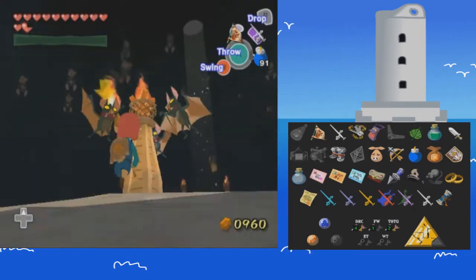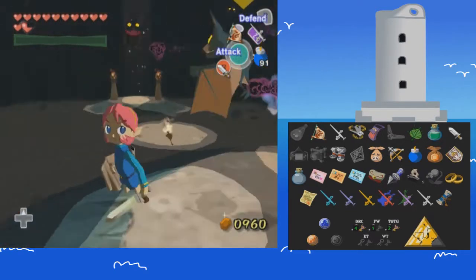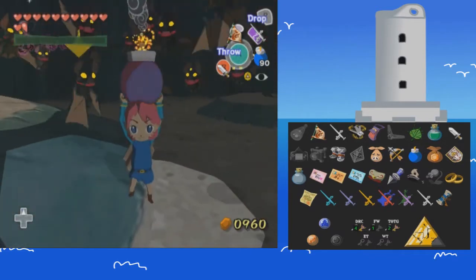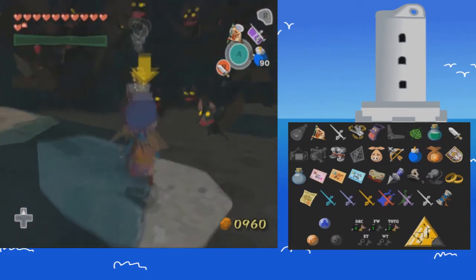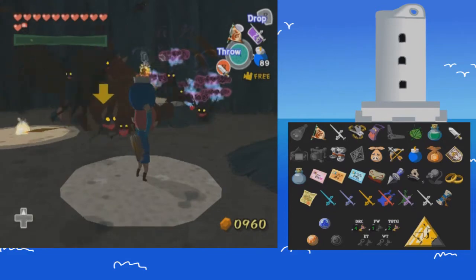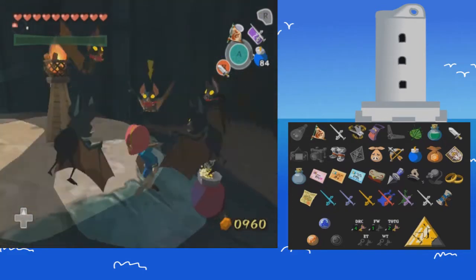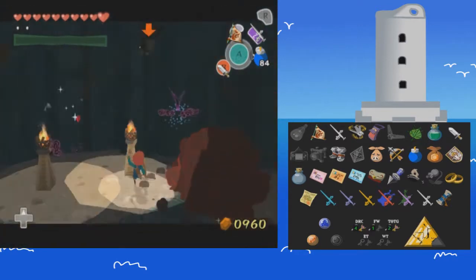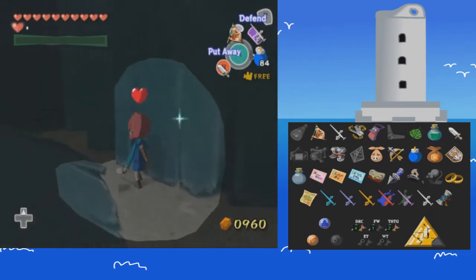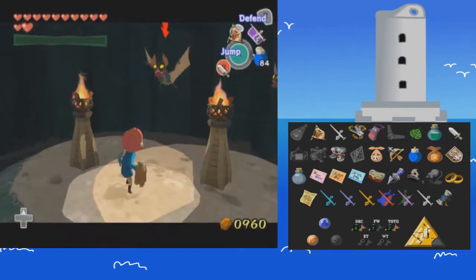Hey, Keith. I have a magic trick for you. My magic trick is I can make you guys disappear within a poof of smoke. Kaboom! Hmm, where did you go? Also, I don't know why I'm not doing this yet, but this is a good time to use the arrows.